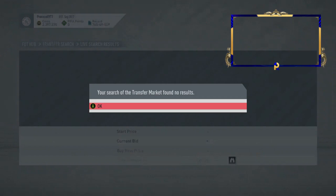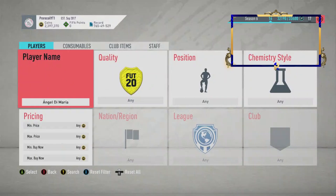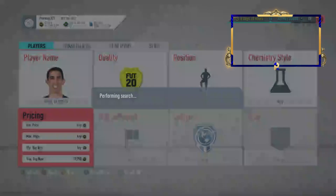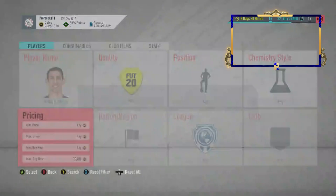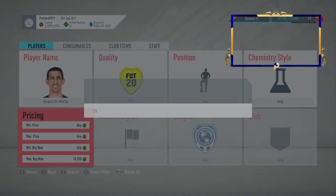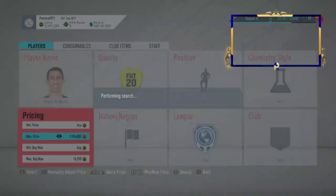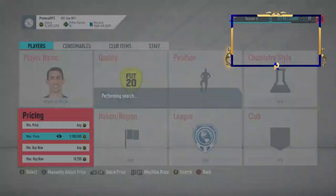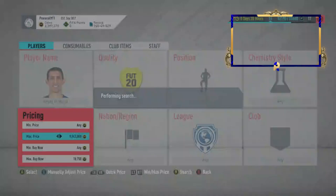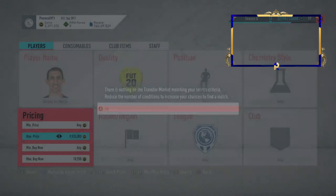Now we're going to look at De Maria. We're not going to look at too many of the PSG players because the vast majority of them are going to be more expensive than what your average investor or trader is looking to spend. Neymar and Mbappe - if you've got the coins, give it a go, it's not a bad investment, but I'm not going to advise everyone to do it. De Maria is going for about 20k here; EA tax will be 1k so 18,750 and under is what you want. If you can get a De Maria for like 10k, that's absolutely solid - you'll be able to sell that for way more in a couple of days.